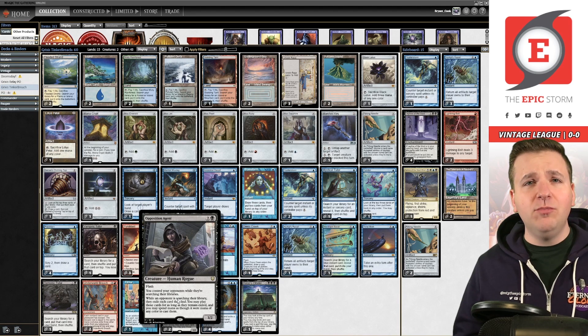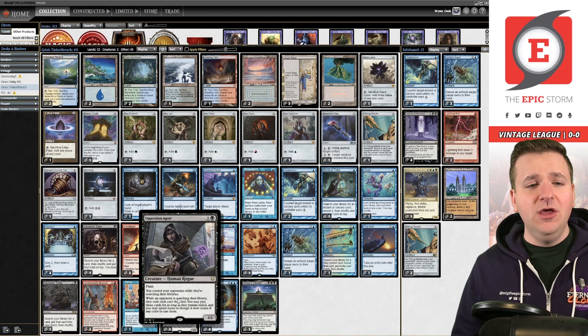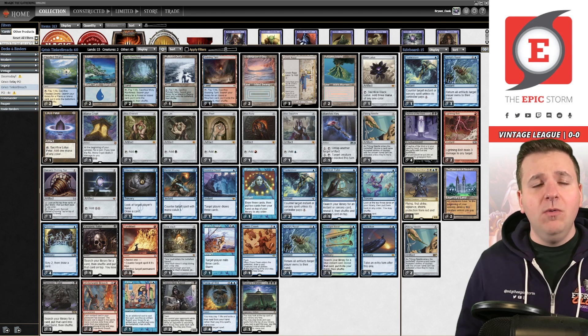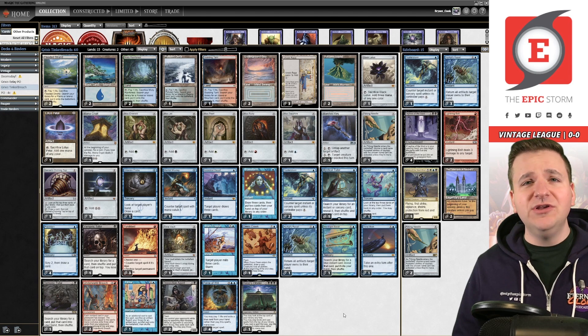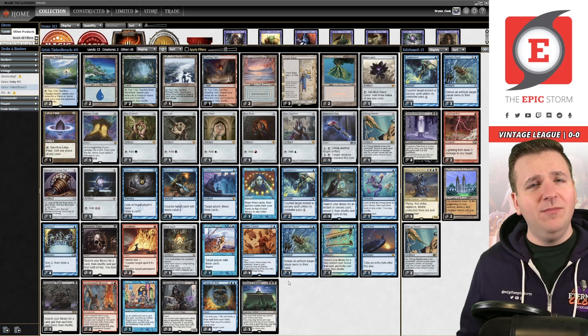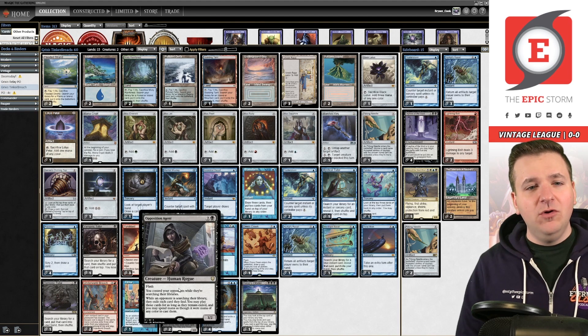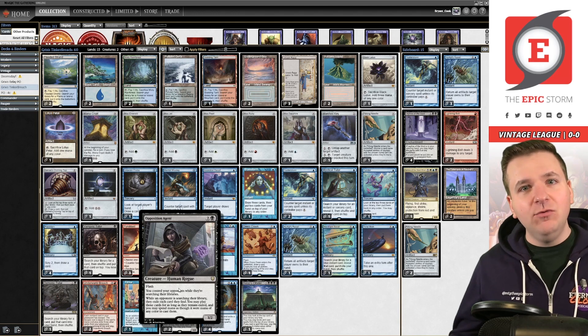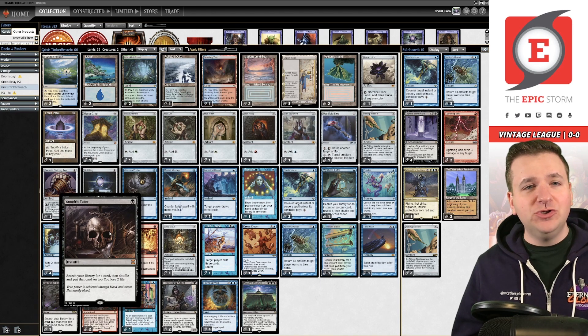The next card is Opposition Agent — we're actually playing two in the main deck. A lot of other lists are playing four Hull Breachers in the main, sometimes even without Time Twister. Those lists are clunky — that's the best way to describe them. Why go up to two Opposition Agent? I cut Narset, which is kind of wild. The suggestion came from Ryan Wall. Narset isn't really great — in the matchups you want it for, it often eats a Lightning Bolt, gets attacked by creatures, or simply gets Pyroblasted. There are very few times it feels like it locks the game out.